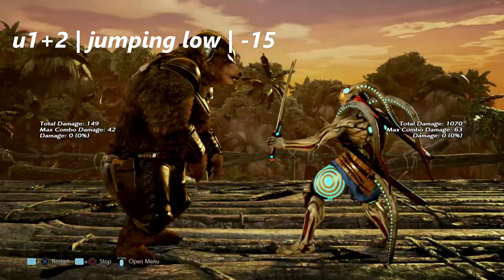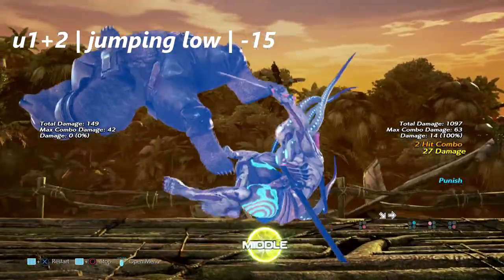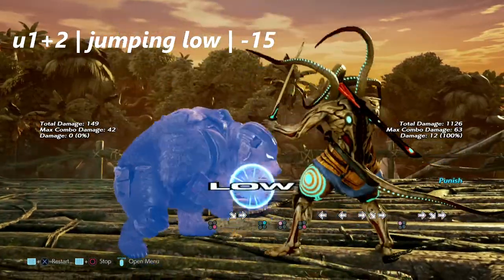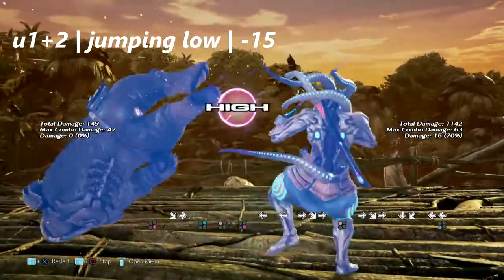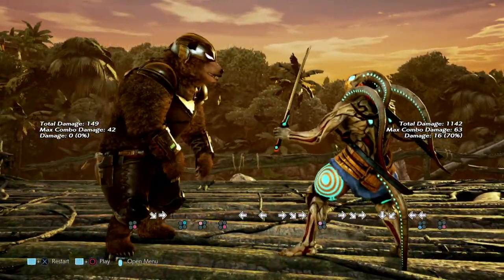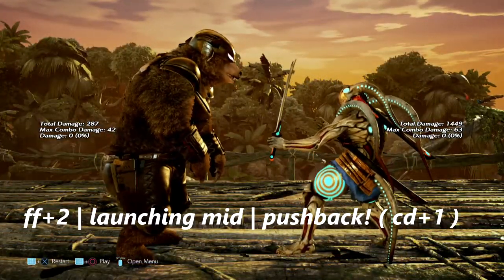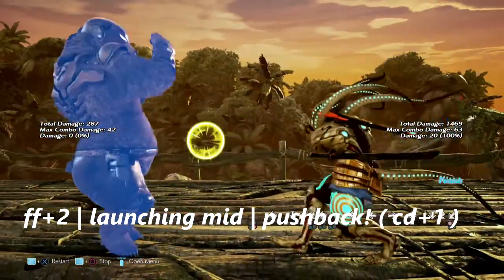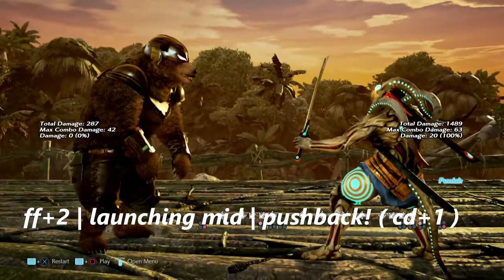This move is up 1+2 — a jumping low amount of scumbaggery; I can feel it in my soul. This move is negative 15 on block and you can also get a low carry combo off of it. Next is forward 4+2, the same launching mid that Heihachi has. Despite its pushback, it is negative 15 on block.